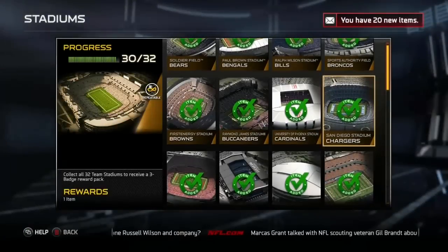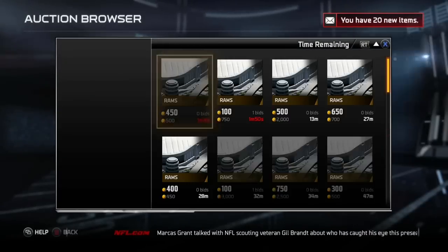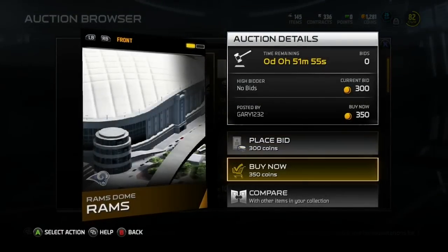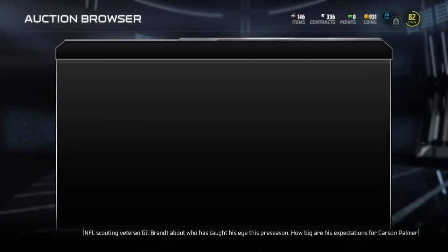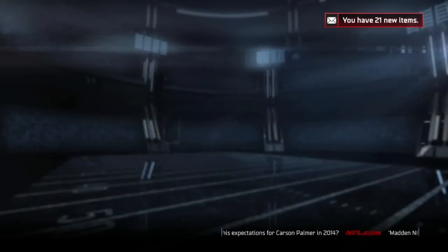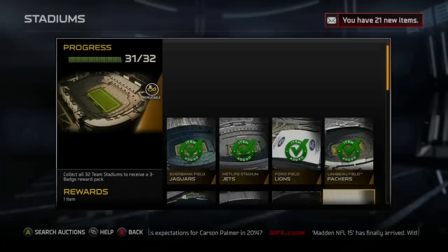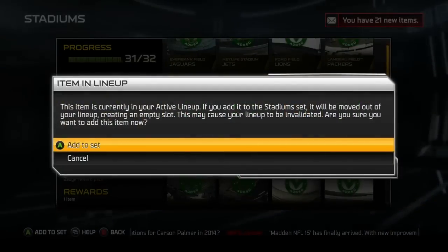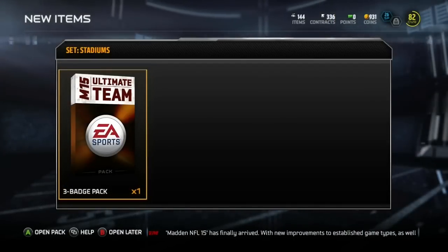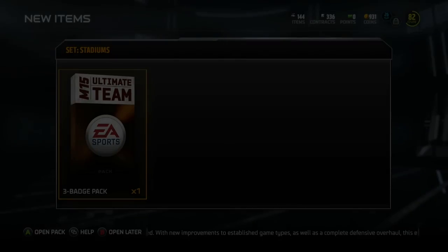You can stack them up, do it over and over, and see the benefit at the end of this video. You find one for cheap - this one is 350, so I picked it up, no big deal. 350 is not that much in terms of coins. There I did my Raider stadium collection and you can see I get the badge pack, then we come back and open it.